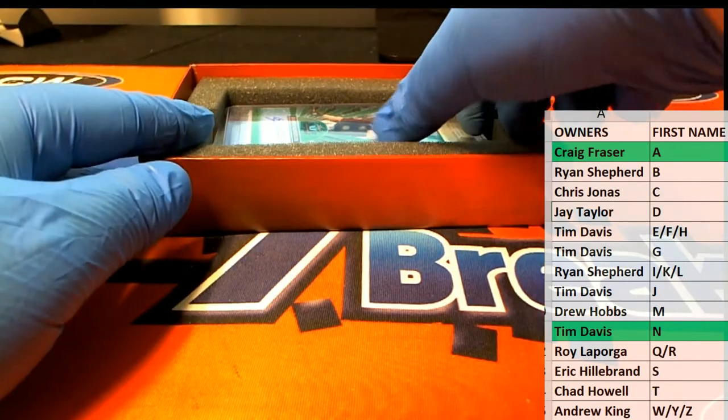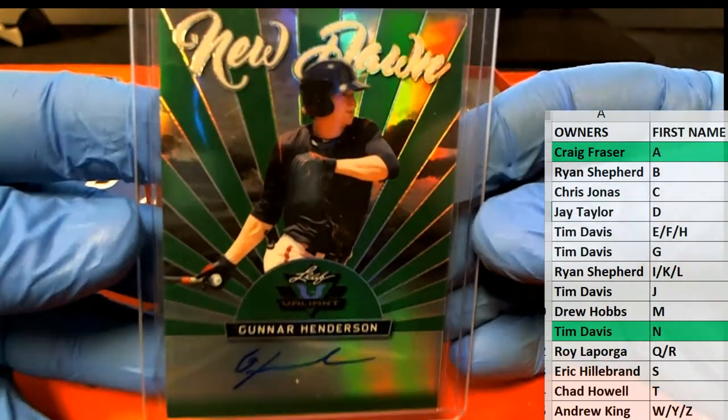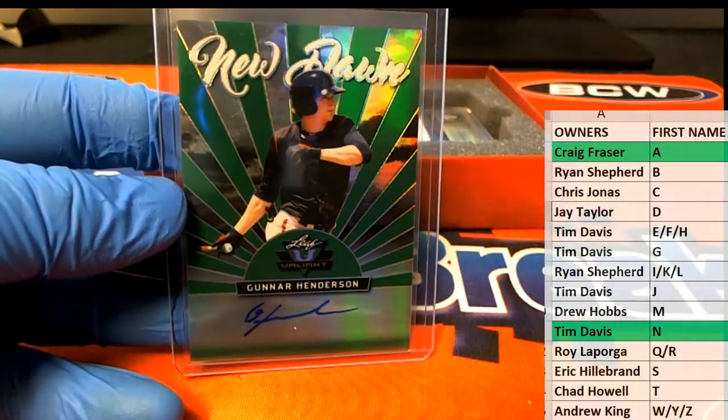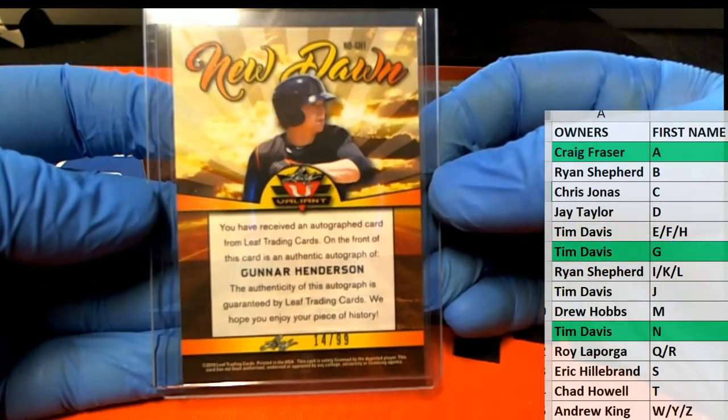Alright, here's our next one. It is Gunner Henderson — that dude was meant to play baseball. There you go, Tim D, that is you. Tim D, 14 of 99.